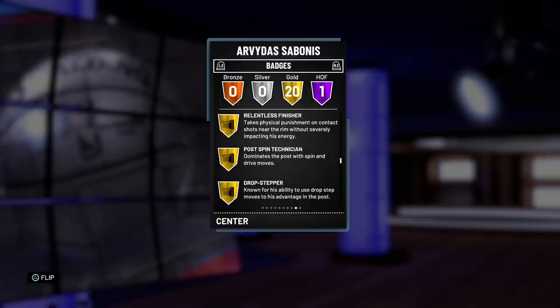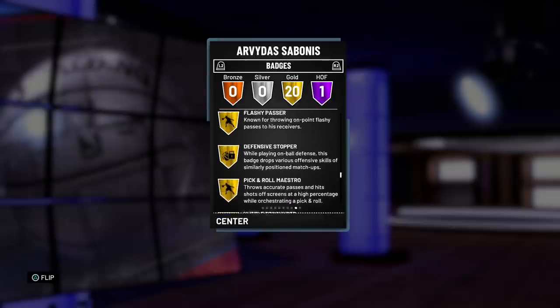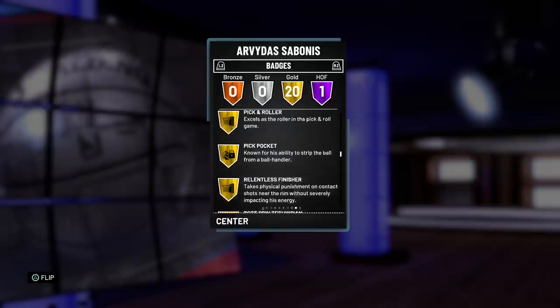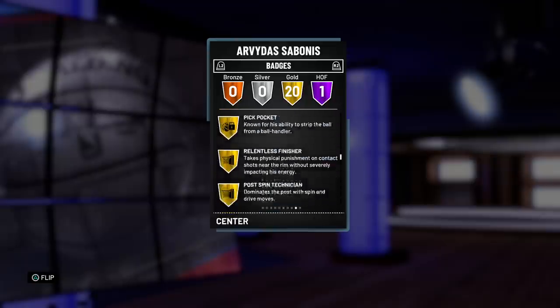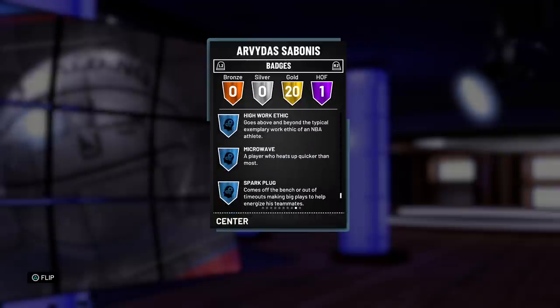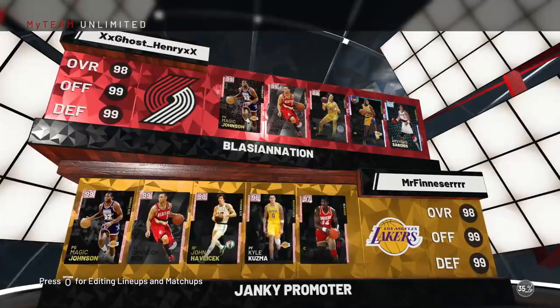This man is covering more surface area, and the defense is all in the 90s for the most part, so he's actually looking really good top to bottom. The 95 defensive overall actually makes sense. What's really nice about this card is the badges — he's only got one Hall of Fame badge but it's a really nice one on a big man: Hall of Fame Dimer. He's basically the taller, better version of Jokic. He does have 20 gold badges. I'm going to skim through them before we go into a game so you can see what he has.